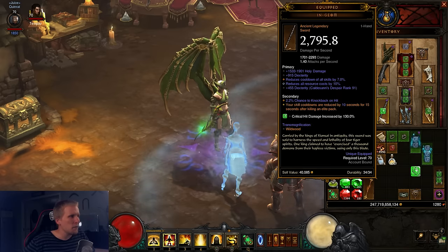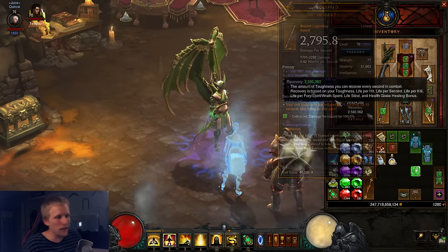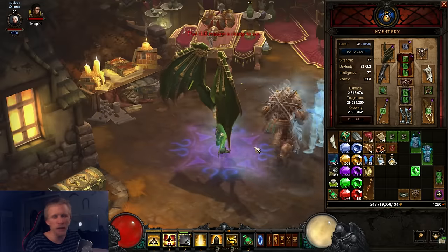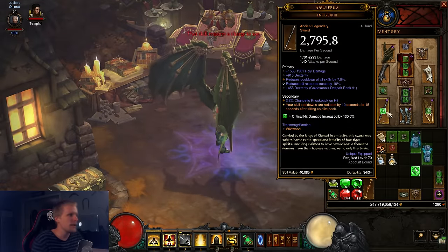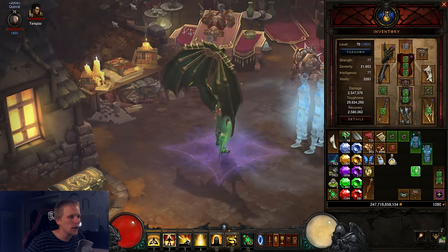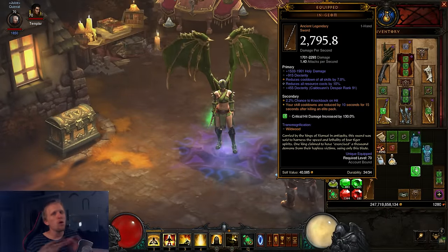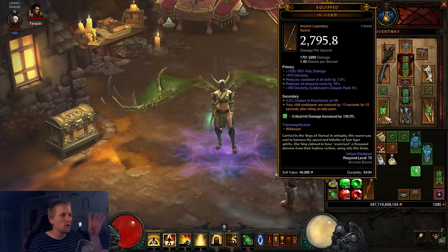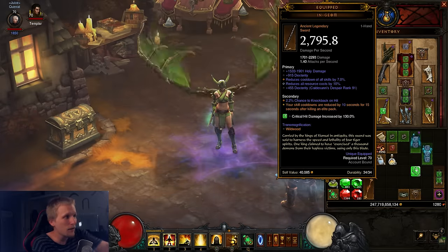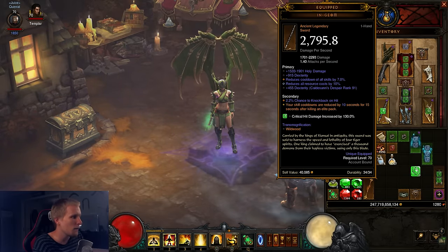The weapon I'm using is Ingeom. This is crucial to doing speedruns — it allows us to spam Dashing Strike like crazy, and it keeps your spirit going because you can activate Mystic Ally a lot. It's the key to the build. All of my speed builds since this item has existed have included this weapon. It's a staple item and it's overpowered for doing speeds. To make it work you have to kill an Elite, and your cooldowns are reduced by 10 seconds for 15 seconds after killing an Elite pack.